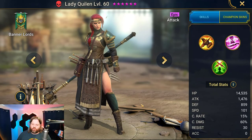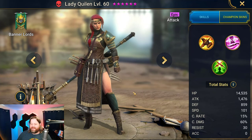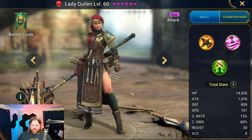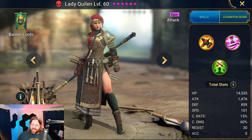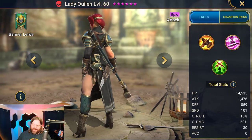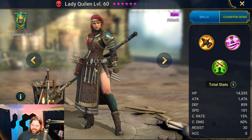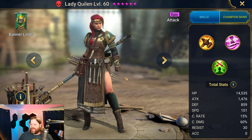What up guys, Grumpy Jeff here with another Raid Shadow Legends Champion review. Today we're looking at Lady Quillen, an epic attack champion from the Banner Lords, and she is pretty epic looking as well with just a sweet hammer, nice little pouch, some satchel, the triple swords, a helmet she doesn't wear because she's just too cool, and a nice secondary hammer for when things get real nitty gritty.